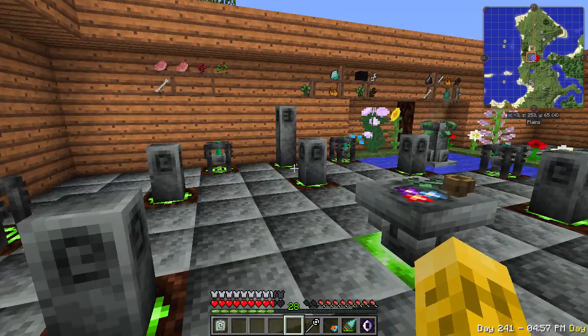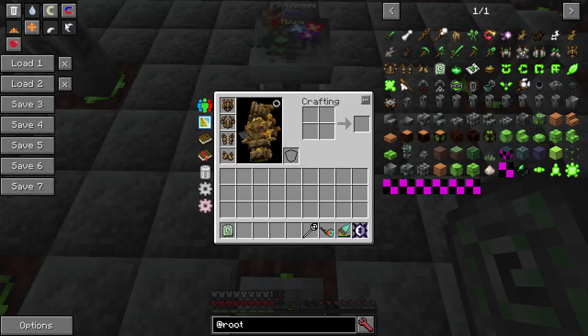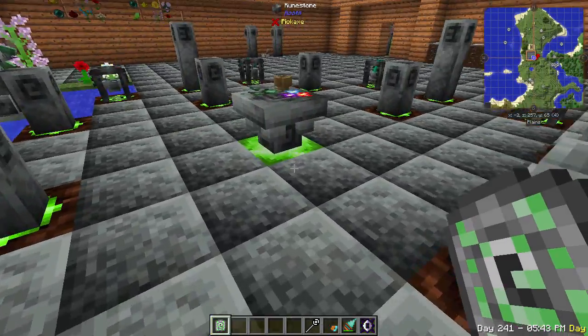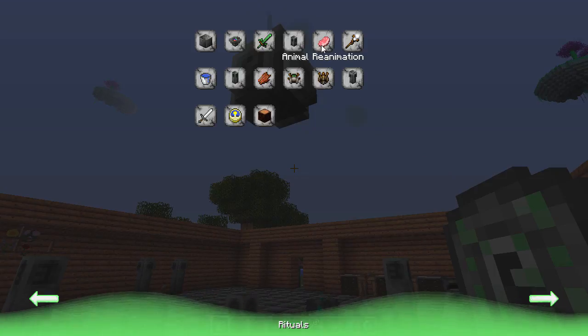To do anything more complicated than the living tools, we need to get standing stones. These are created with four rune stones to make one, and we need a total of eight of them, so 32 rune stones total — just stone and lapis, easy to make. You lay them out in a pattern: two blocks away from the middle and two away from each other, giving you eight around in a circle. That gives you kind of a tier-two altar. Oh, and I forgot to mention blood magic in the list of good magic mods — one of the best!